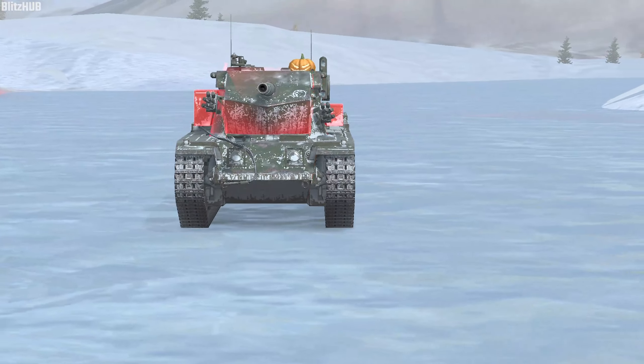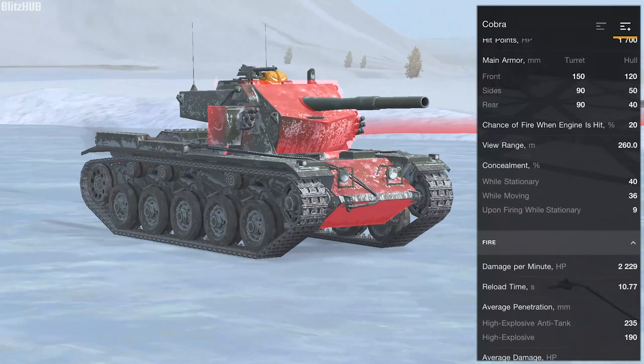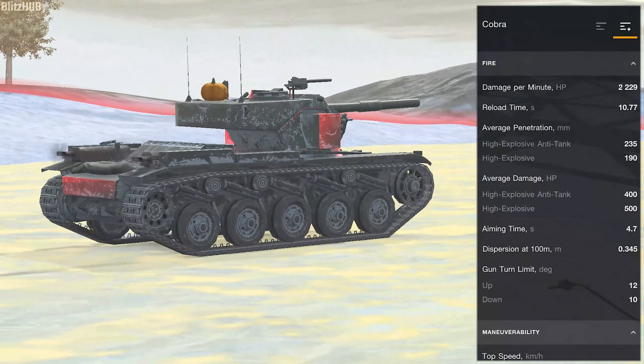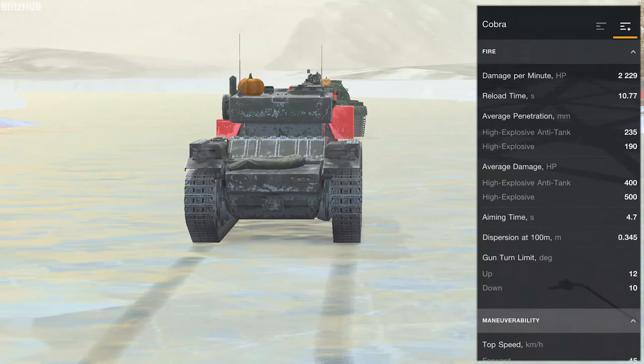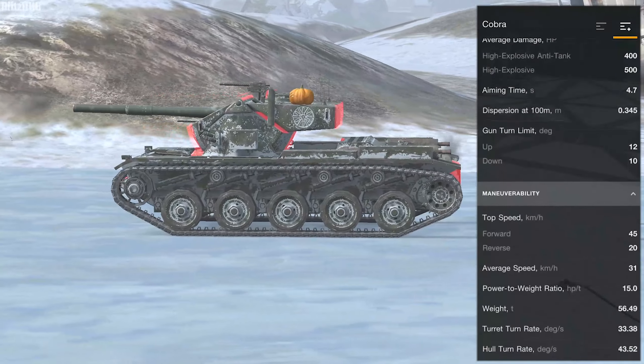This is the Cobra. It's a tier 9 British medium tank. It has pretty bad mobility for a medium, and not the greatest armour either. But what really makes it different from other tanks we have in the game is the gun. It has only 2 types of shell: heat and Hesh.